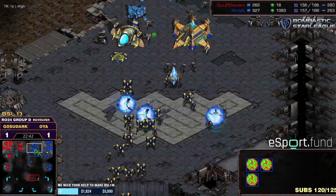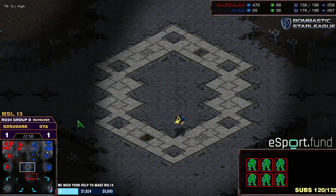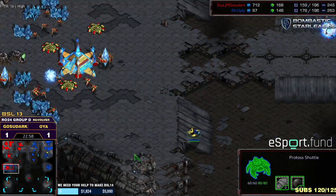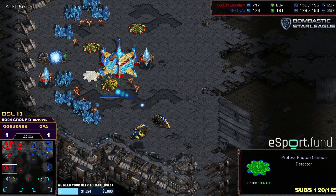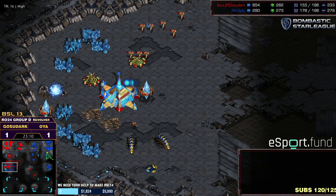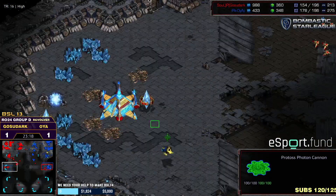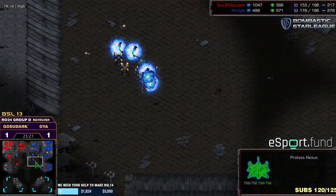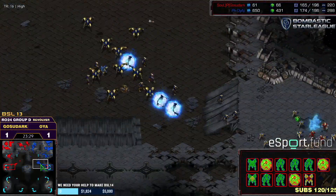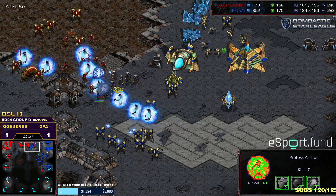Ghost of Dark likes these techier armies — six archons, two reavers. We've seen that against Striker too; he enjoys high-tech units from Protoss. OyaG is more of a consistent zealot-dragoon gateway player. Long-term in PvP this should favor Ghost of Dark. Another shuttle drop — two reavers! Excellent positioning on scarabs, taking out two cannons with two scarabs — this base is basically gone. Is this the moment Ghost of Dark gets triggered like game one, decides to go all in?